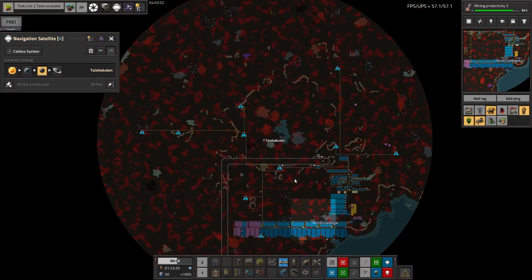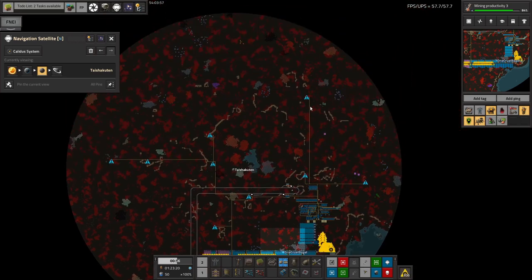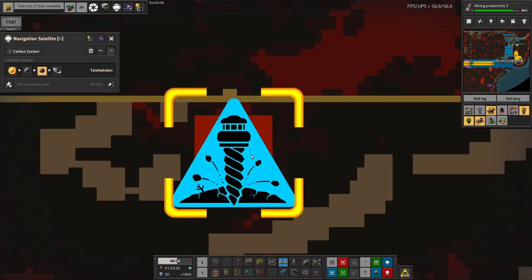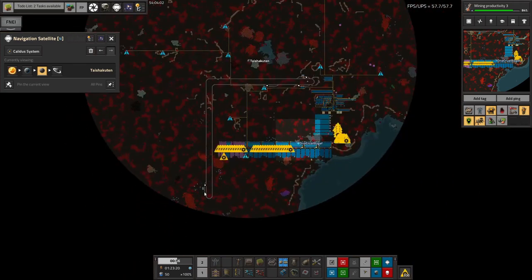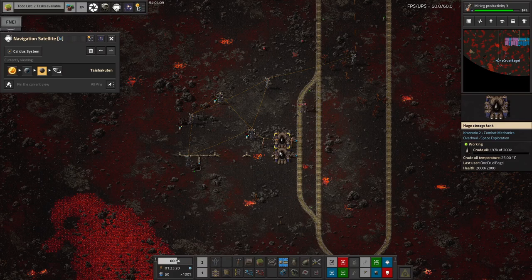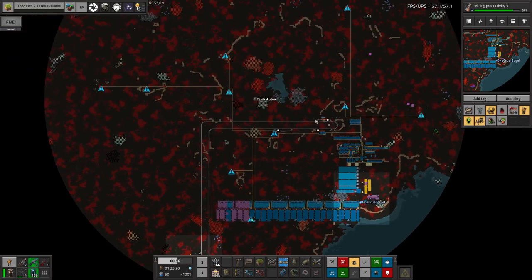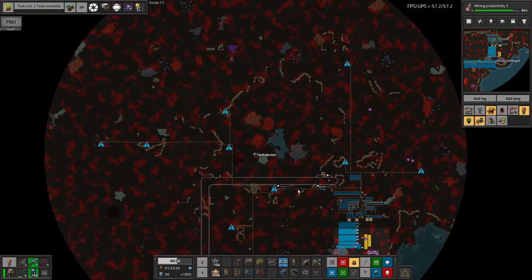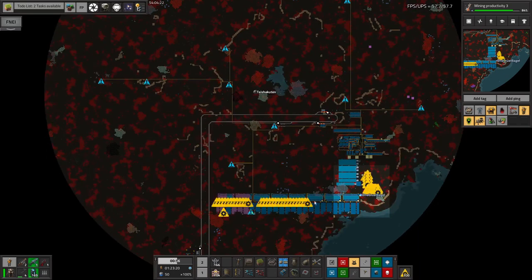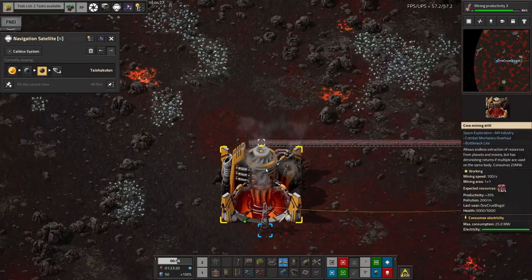I've gone out and all of these core mining patches — all core seams — now have a core mining drill on them. My original plan was to run railway lines out, and I've got a station hooked up to this oil patch so we're digging up oil. We've more or less filled up these tanks; a train can come out and grab the oil whenever it's needed and bring it up to where it's actually needed. Unfortunately I then realized I hadn't brought enough railway line, so I've just used belts instead.